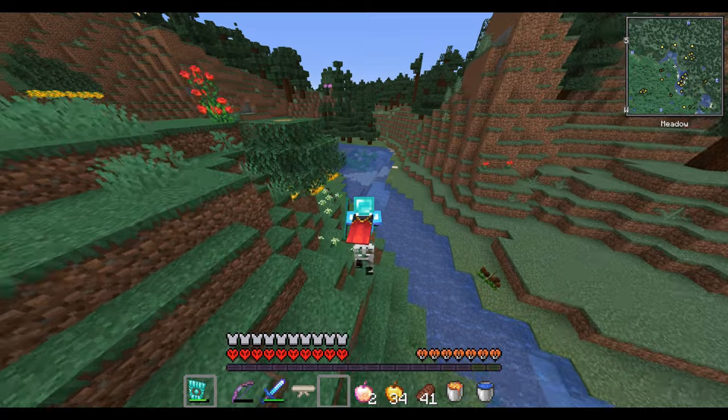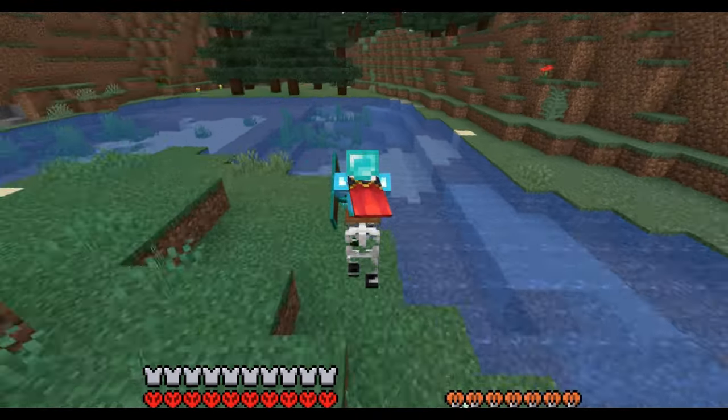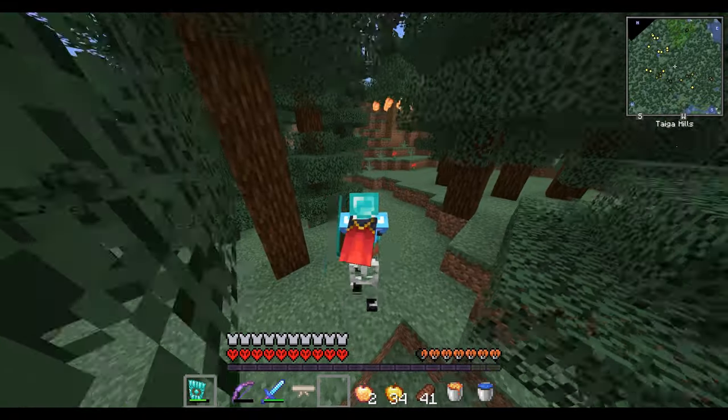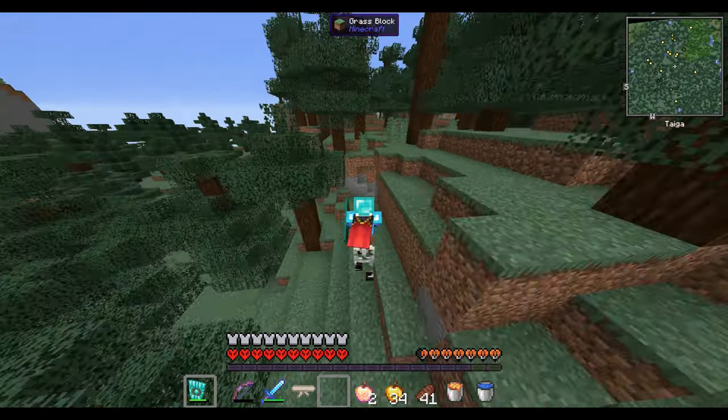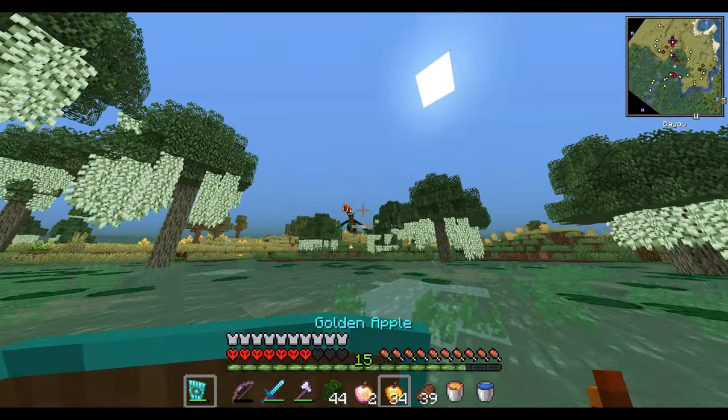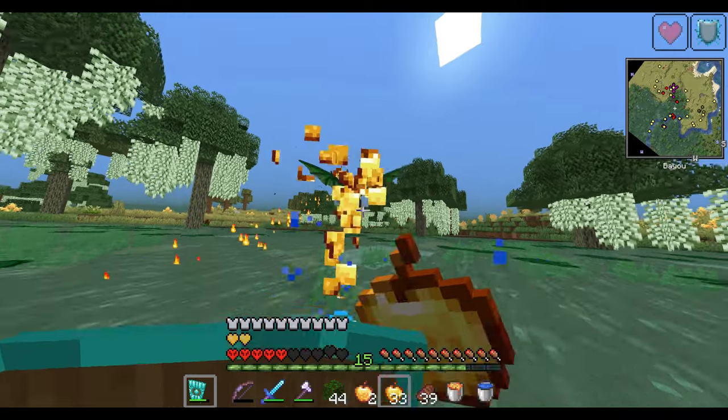Now that I'm done enchanting my dragon bow, I'm going to move on to the punishment. I'm going to try to find an ice dragon because that's going to be the easiest target since we've got a flame bow. Skelly horse! I'm not even going to put the blindfold on yet.